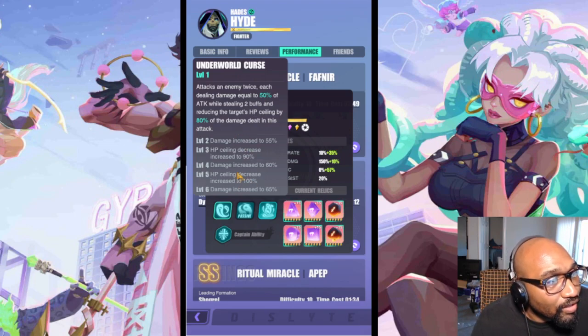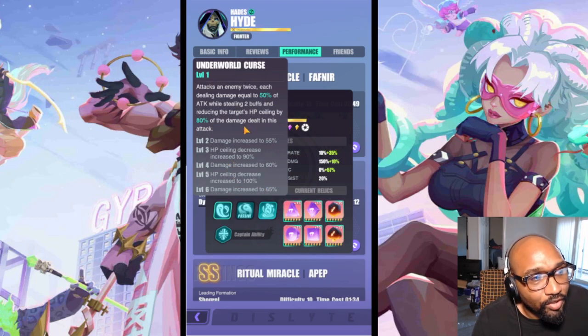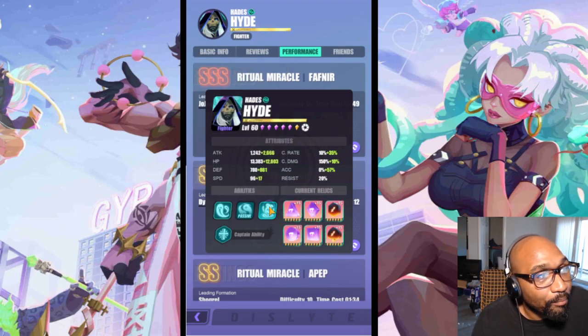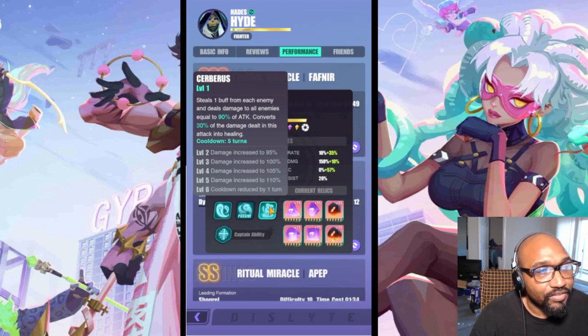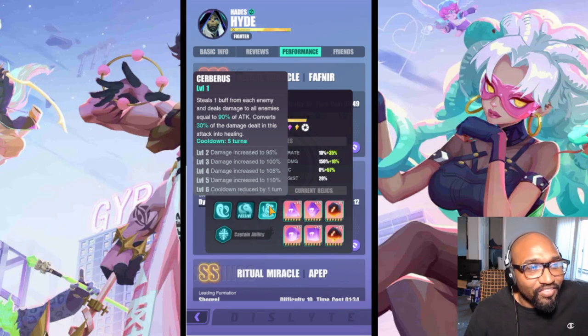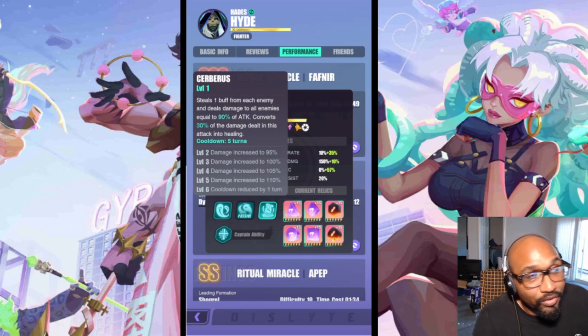You can increase the HP ceiling by 100% of the damage his basic attack does, which is insane. You'd definitely want to level this skill up. He does have an S3 — Heribus — which steals one buff from each enemy, deals damage to all enemies equal to 90% of attack, and converts 30% of the damage into healing. That's why some people can go something outside of that. That's also why a lot of people put Hades on Li Ling — her S2 heals him, and everything Li Ling does just heals them.